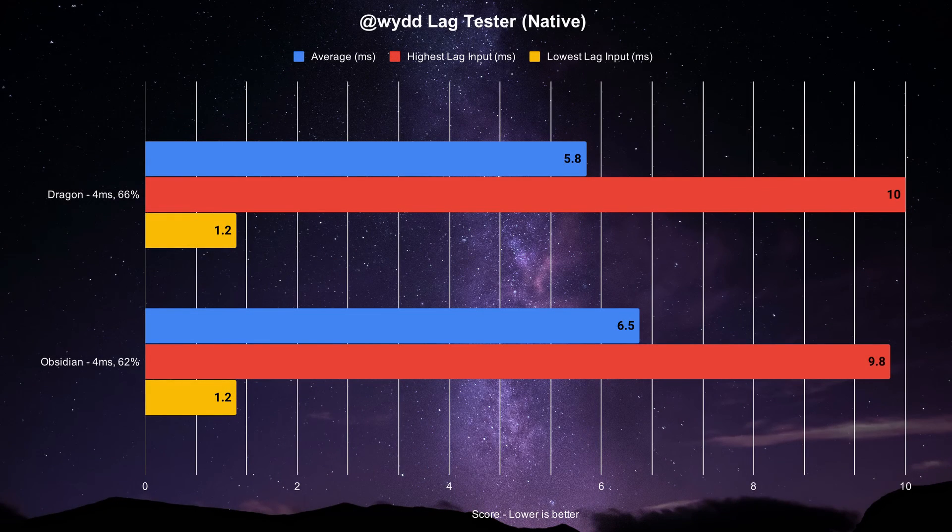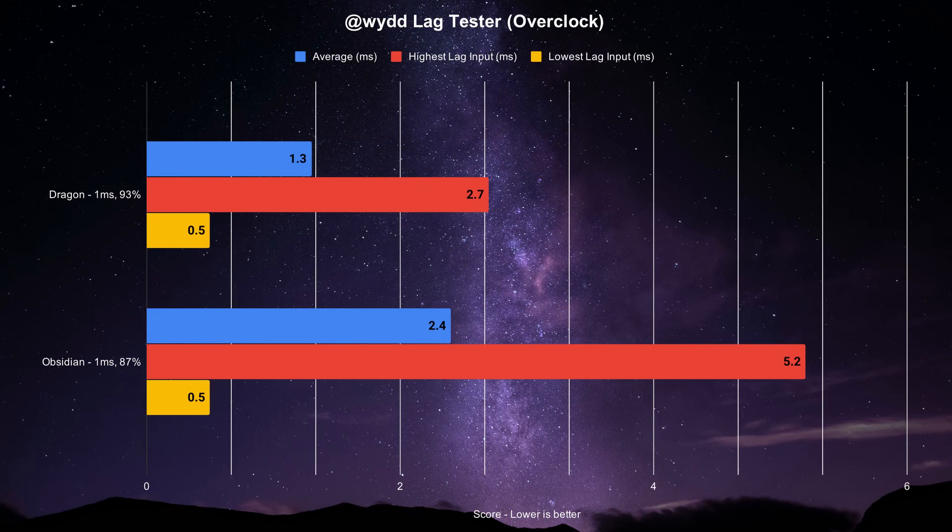While all Qanba sticks work on PC, the Obsidian and Dragon do have dedicated X-input-based PC modes. The Obsidian averages at 6.5 milliseconds with inputs triggering 62% of the time; its lowest input is 1.2 milliseconds and highest 9.8 milliseconds. The Dragon averages at 5.8 milliseconds with inputs triggering on frame 66% of the time, with a lowest of 1.2 milliseconds and a highest of 10 milliseconds. Overclocked, the Obsidian achieves a 2.4 millisecond average with 84% of inputs not skipping, and min/max inputs of 0.5 and 5.2 milliseconds. The Dragon achieves a 1.3 millisecond average with 93% of those 1,000 inputs triggering in frame, with min/max inputs of 0.5 and 2.7 milliseconds.